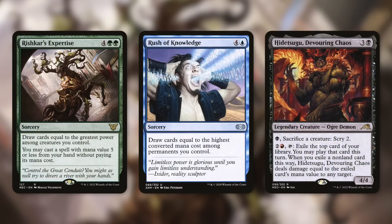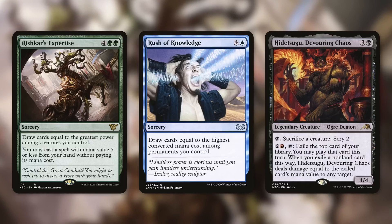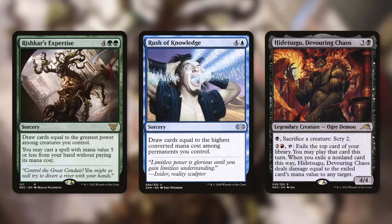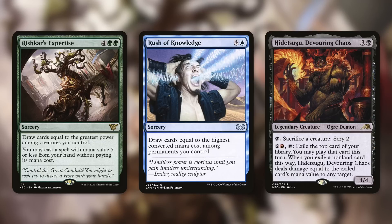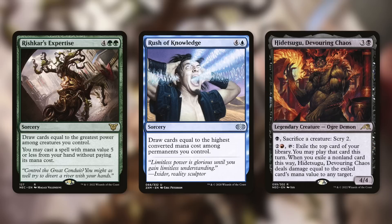When it comes to cards that care about things, there are decks with Rishkar's Expertise, which cares about power. This brand new card has 12 power, which is massive. Cast Rishkar's Expertise, draw 12 cards — the greatest power of creatures you control — and then cast a spell with mana value 5 or less for free. So for just 6 mana, you draw 12. Sign me up for that. And if you're in blue with a bunch of high converted mana cost cards, Rush of Knowledge can be great as well — draw cards equal to the highest converted mana cost among permanents you control.